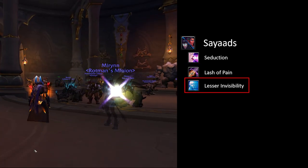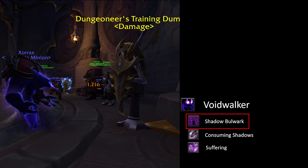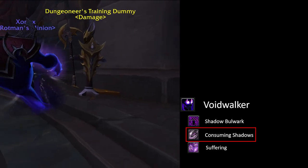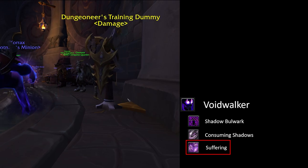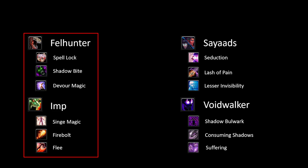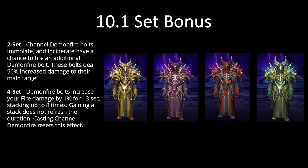Sayaad also casts Invisibility on themselves when out of combat. Voidwalker's Command Demon ability is Shadow Bulwark, which gives your Voidwalker increased health for a short time, similar to a Warrior's Last Stand. With Consuming Shadows they can do some AoE damage, and Suffering is a taunt, making them a great soloing partner. In general for open world solo content I run with my Voidwalker. For dungeon content I would go with either a Felhunter or an Imp - Sayaad's CC can come in handy in tougher spots but Lash of Pain doesn't get as much benefit in short fights.